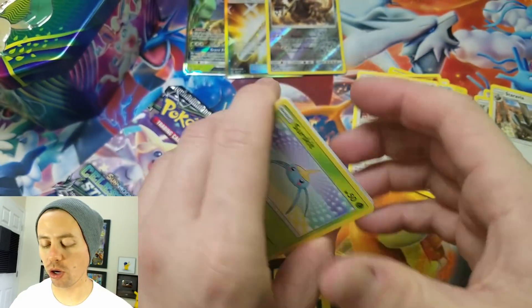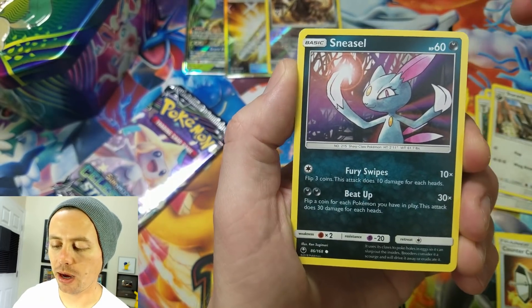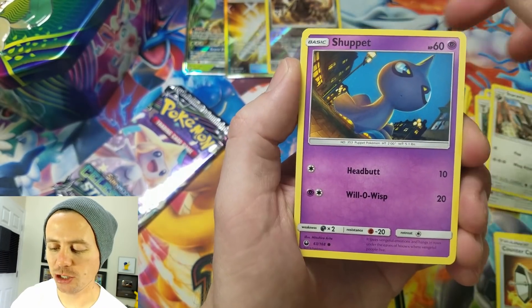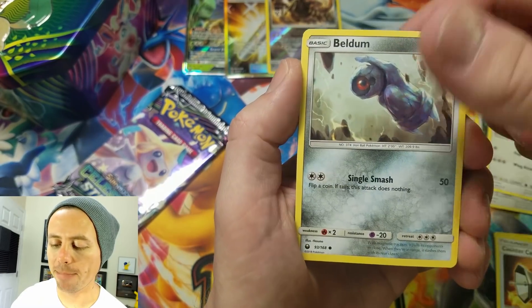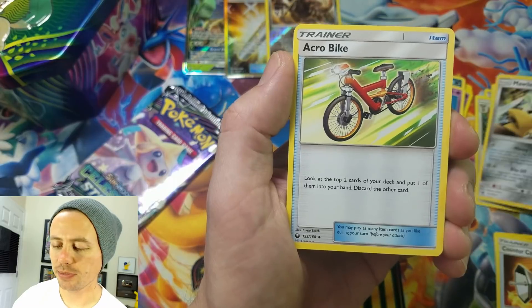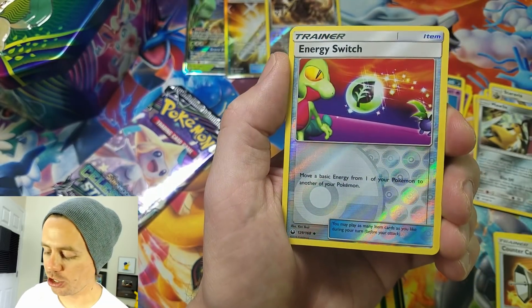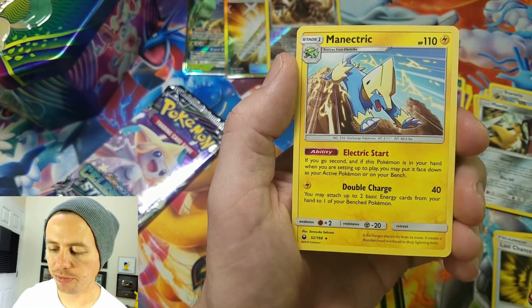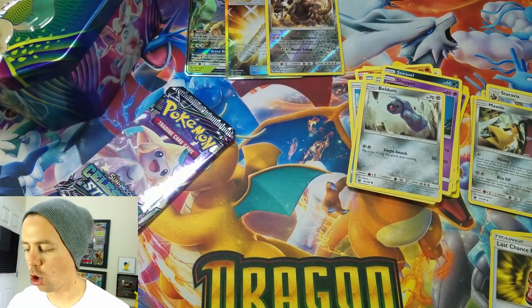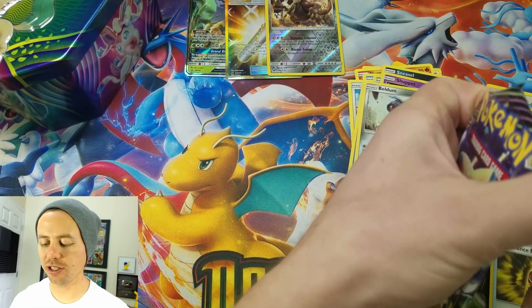I do have more on the way that I purchased myself. Shuppet, Mudkip, Belldum, a metal type energy to go along with that Beldum, Acro Bike, Last Chance Potion, energy switch reverse holo, and a Manectric rare. Alright, last Celestial Storm pack.